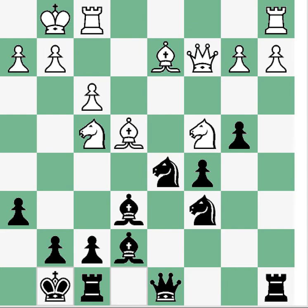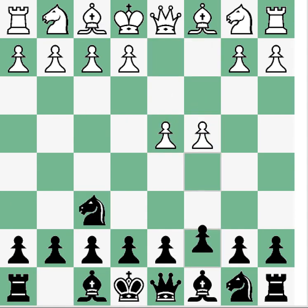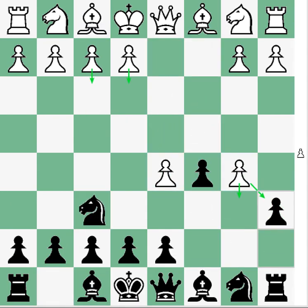As expected, the computer says White has a slight advantage in this position. But this is way better than what I get when I play this line. I think going through the main line of openings like this can help figure out what to do in particular lines. So I feel better equipped now to deal with this f3 Benko Gambit.